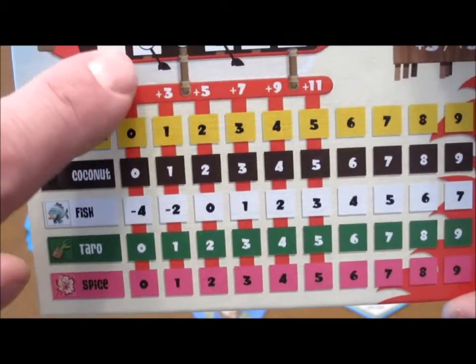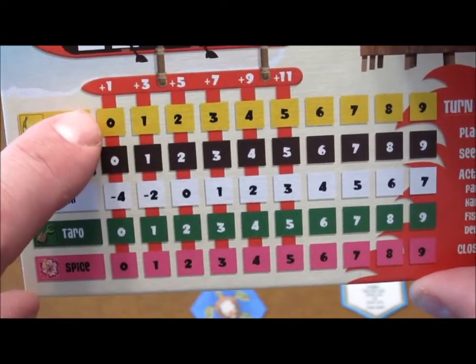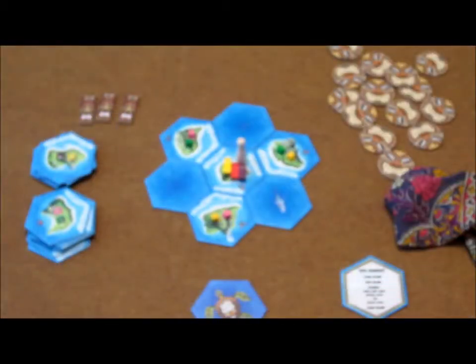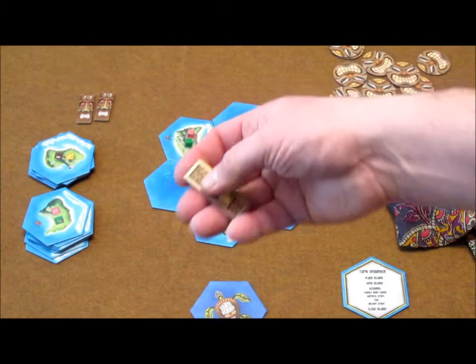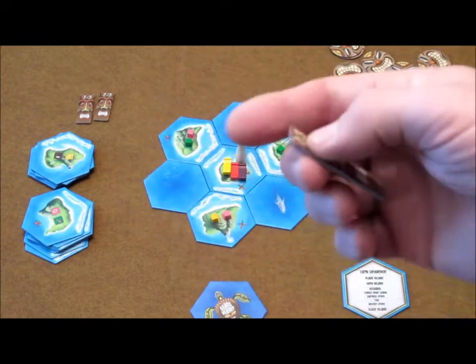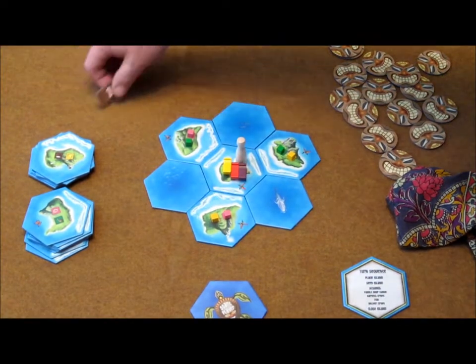Pay attention to this one line — plus one, three, five, seven, nine, eleven — you'll gain additional points at the end for each complete set of crops you are able to bring back, including the fish. At the start of the game, each player will draw one of these favorite crop tiles. This one for my player says that my favorite crops are taro and banana. All of these tiles will be kept hidden from the other players so they don't know what you're going after.